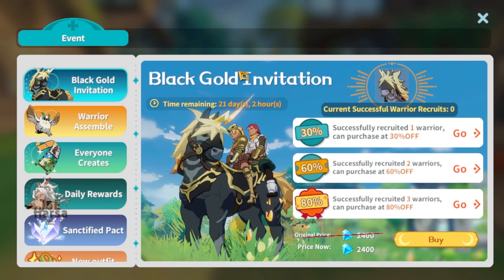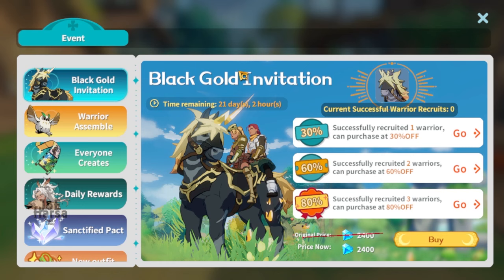The fourth tip: check the event page. You can find a lot of good stuff there, which is very helpful for early level players.